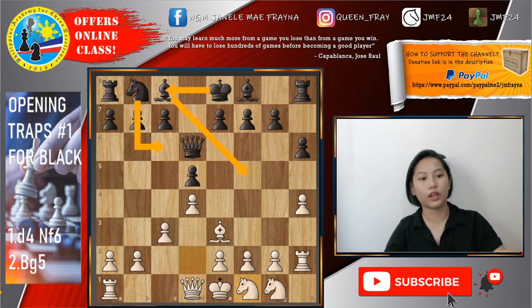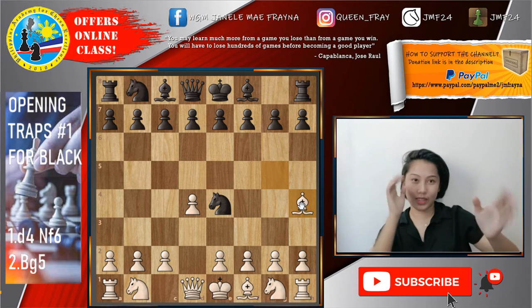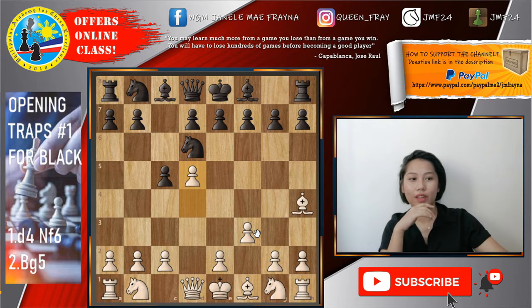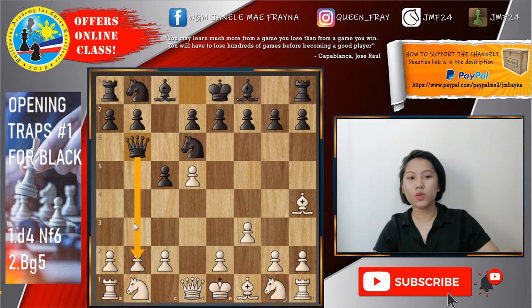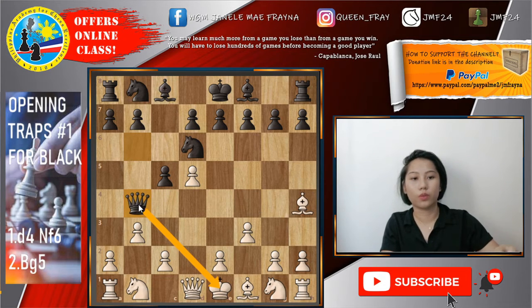Tandaan natin yung mga ganong klaseng tricks. Balikan ulit natin sa main position — after d4, knight f6, bishop to g5. And here, tumira naman ng knight to e4. Umatras naman siya to bishop to h4. Madalas ako nakakita ng ganitong position. After knight, bishop h4, ang usual na tira dyan ay dalawa lang: d5 or c5. But here, dito sa ililecture natin yung traps, ang tira ng black ay c5. And after c5, pinaelis ng f3. After f3, bumalik na knight to d6. And here, nablunder din yung white by playing d5. And an interesting maneuver ay queen to b6, inaatake yung b2. And carelessly dinipensahan ulit yung b2 by playing something like b3 — taran! Meron ulit tayong tinatawag na skewer, same idea kanina. Makakain yung bishop sa h4.